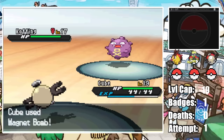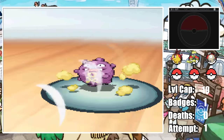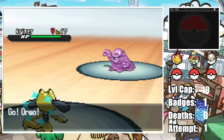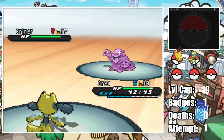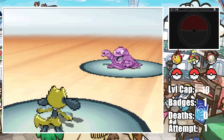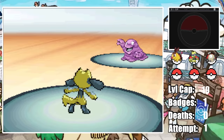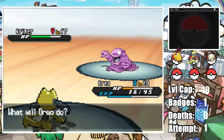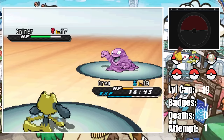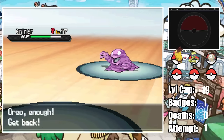Roxie starts with Koffing as we lead with Cube. We land a Magnet Bomb but Koffing lands an even softer Tackle, and two Sonic Booms finish off the Koffing. Roxie brings in Grimer so I switch into Oreo to tank the Mud-Slap, and I mistakenly try to set up some Work Ups. We only get to plus two before taking too much damage and are forced to attack. Oreo lands a plus-two Quick Attack which does very underwhelming damage, and I'm really stupid because I risk getting crit by Venoshock for a Quick Attack that doesn't even land thanks to the Mud-Slap accuracy drop. The Venoshock brings Oreo down to just 4 HP — we were definitely dead to a crit there.